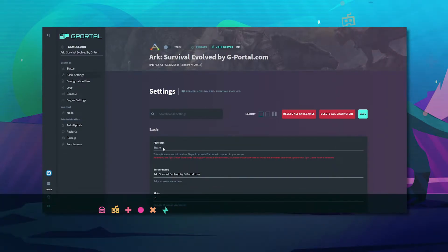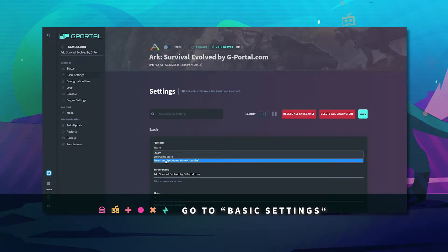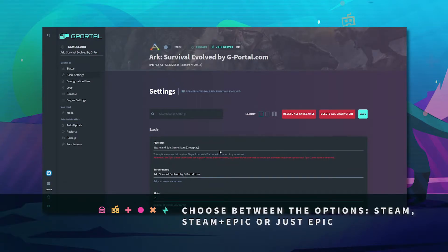Where it says Platform, click Steam and Epic Store Cross-Play, then click Save.